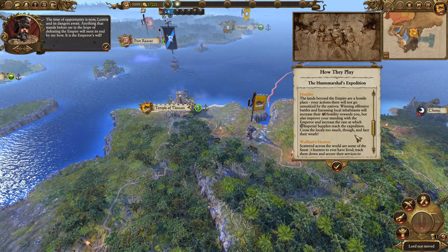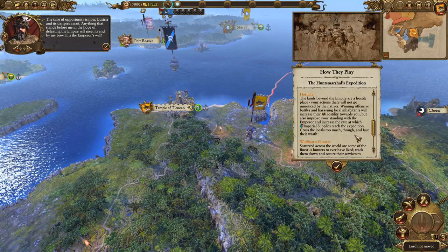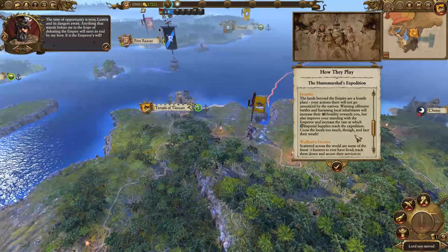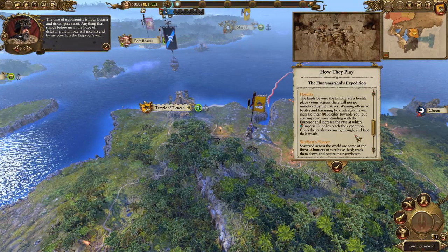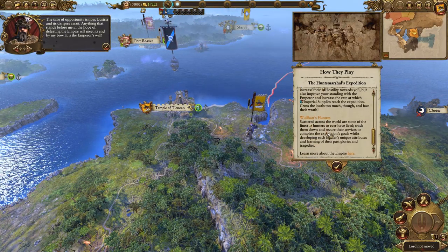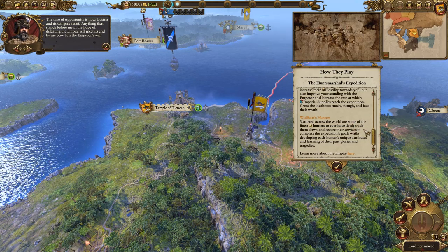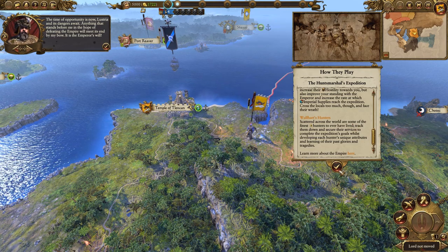The lands beyond the Empire are a hostile place. Your actions there will not go unnoticed by the natives - winning offensive battles and harassing local inhabitants will increase their hostility towards you, but also improve your standings with the Emperor and increase the rate at which Imperial supplies reach the expedition. Cross the locals too much and face their wrath. Wolfhardt's Hunters - scattered across the world are some of the finest hunters ever to have lived. Track them down and secure their services, whilst developing each hunter's unique attributes and learning of their past glories and tragedies. I'm very excited to see the story elements of that.